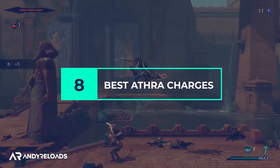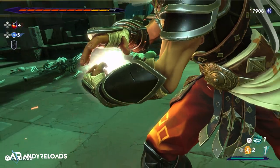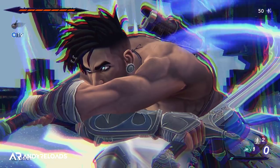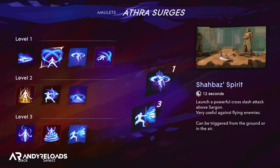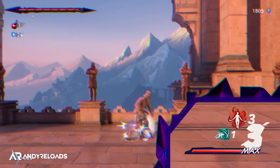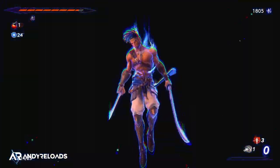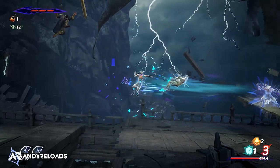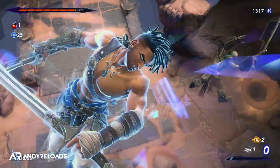There are a total of 10 Athra charges in The Lost Crown. They are special moves or unique powers usable in and out of combat, with a maximum of 2 equipped in your loadout at once. You fill the combo meter by landing attacks and parrying enemy abilities. Out of the 10 available, there are only a couple I'd really recommend using throughout the game.